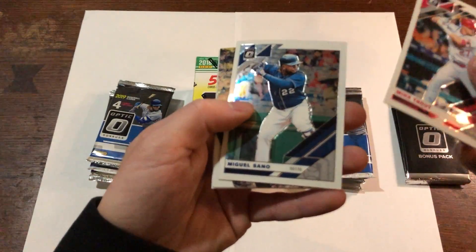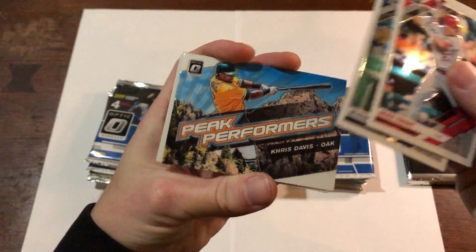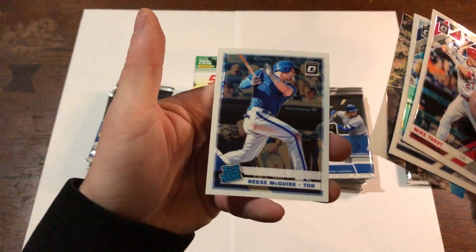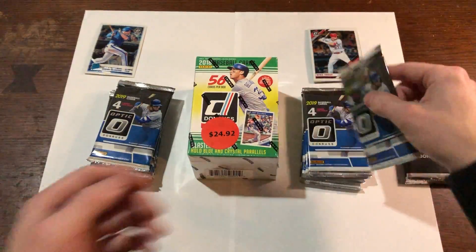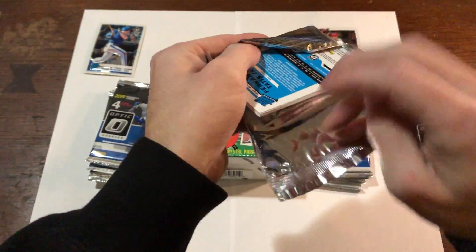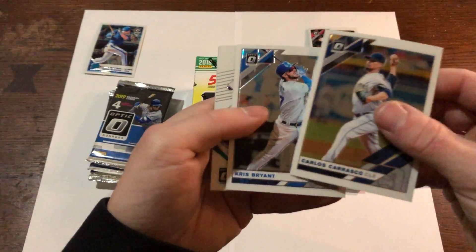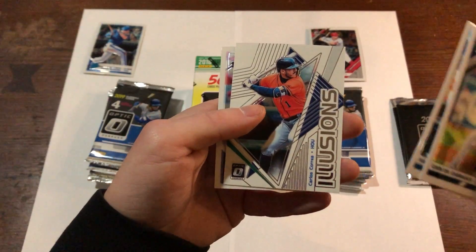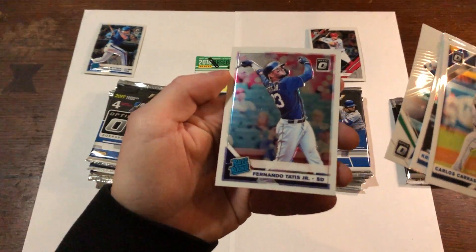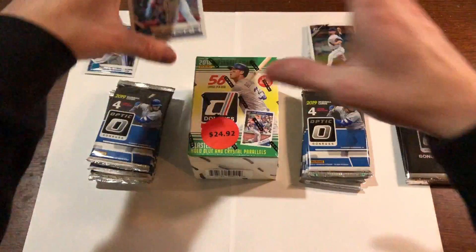Right off the bat we're starting with Mike Trout — very nice. Miguel Sano, Peak Performers Chris Davis, Reese McGuire rated rookie — I'll take that with my Blue Jays collection. Carlos Carrasco, Chris Bryant, and we got an Illusions card of Carlos Correa. And there we go — Tatis rated rookie, very nice, I'll take that one for sure.